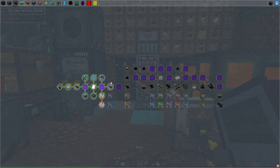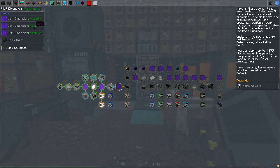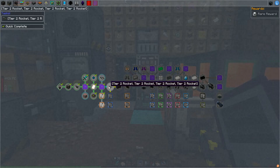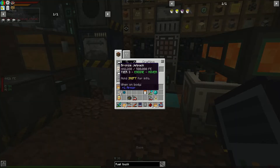That means it really behooves us to push toward these various dimensions. I noticed you can go to Mars, Phobos, and Deimos — all three are required for the next tier. We'll need to craft ourselves a tier 2 rocket, and the big thing we can get on Mars is the desh ingot, which we can certainly make use of.